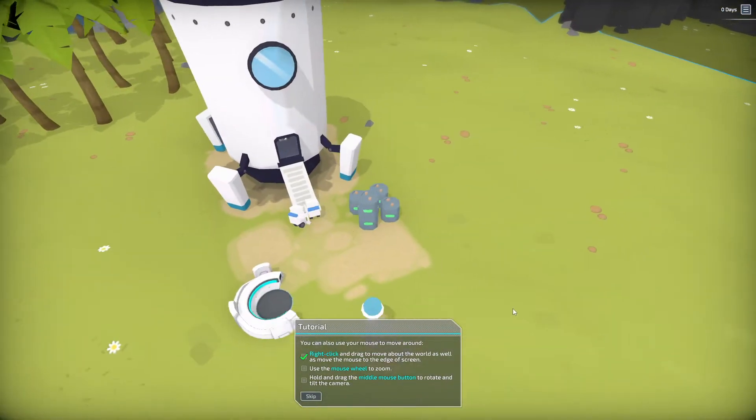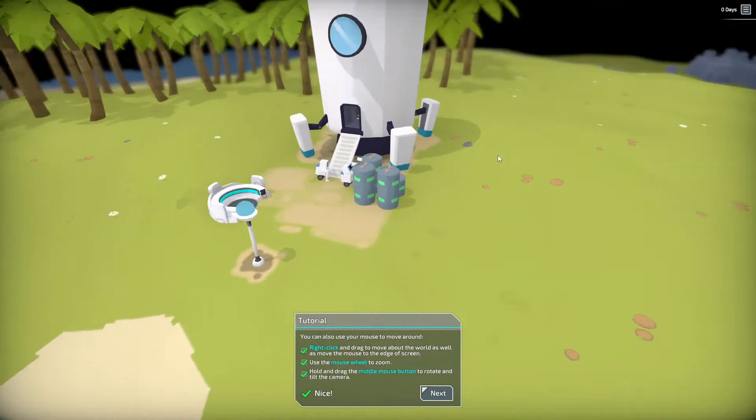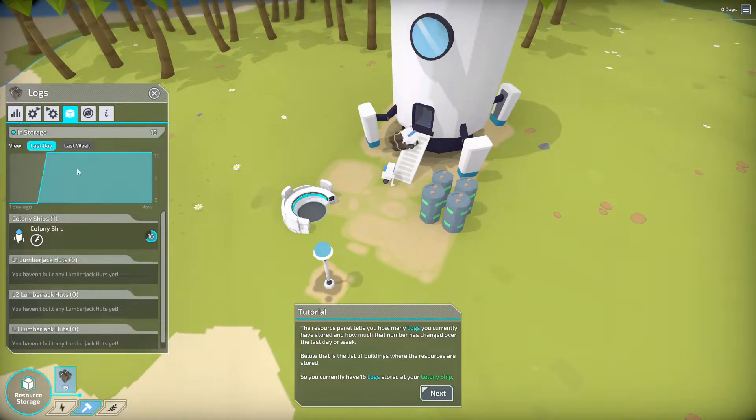Right-click to move around the camera. Mouse wheel to zoom. Middle mouse button to do POV adjustments. Next, it's going to ask us to click on this wood and then basically just show us how many logs we have.